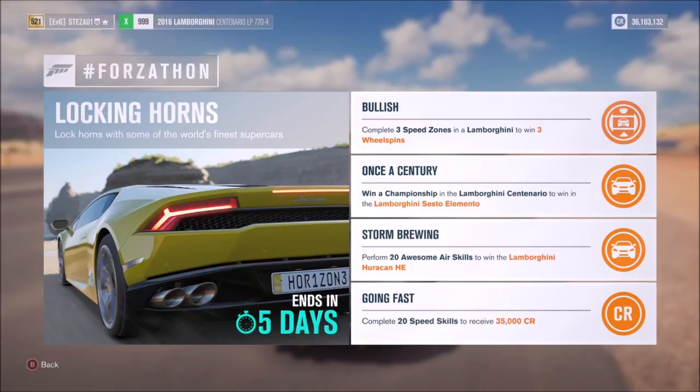The third one called Storm Brewing wants you to perform 20 awesome air skills to win the Lamborghini Huracan Horizon Edition, and the last one called Going Fast just wants you to complete 20 speed skills to receive 35,000 credits.